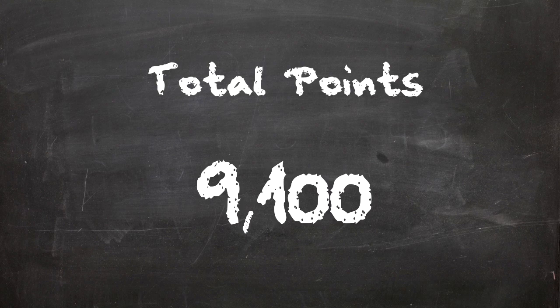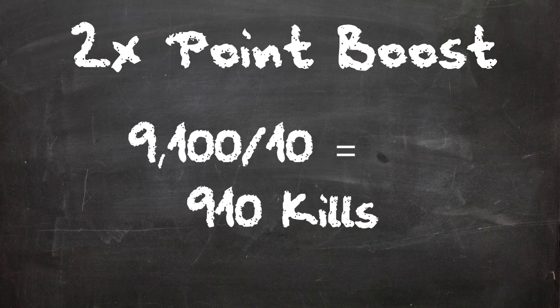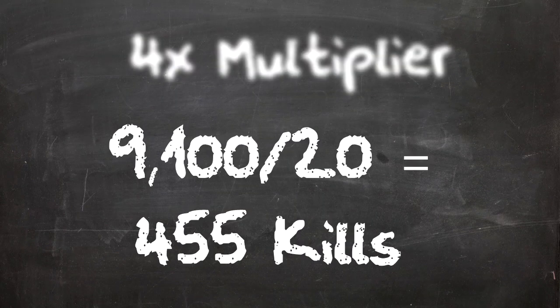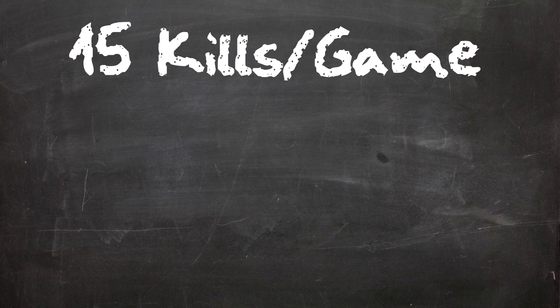I also did the calculations for all of this, and it turns out the total amount of points you need for all the tiers combined is 9100 points. This might seem like a big number — and well, it is a big number. For everyone with no point boosting item it's a total of 1820 kills. For two times multiplier with either Warlock or Zombie head it's 910 kills, and finally four times the multiplier it's 455 kills.